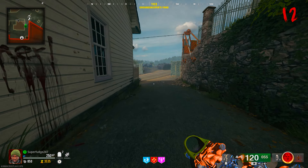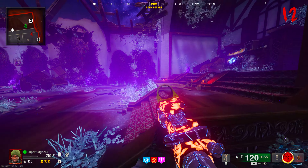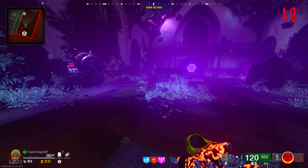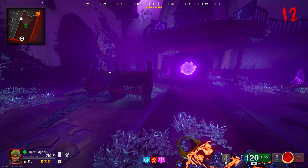On this same area across from here you're going to see there's a gobble gum machine, and there's also an ammo cache hidden in this corner. If we go up these stairs we can now find another crafting table.